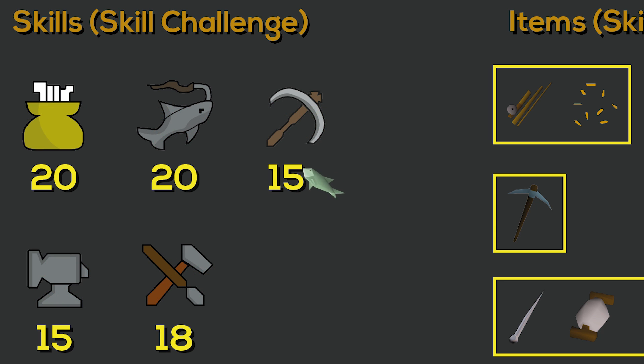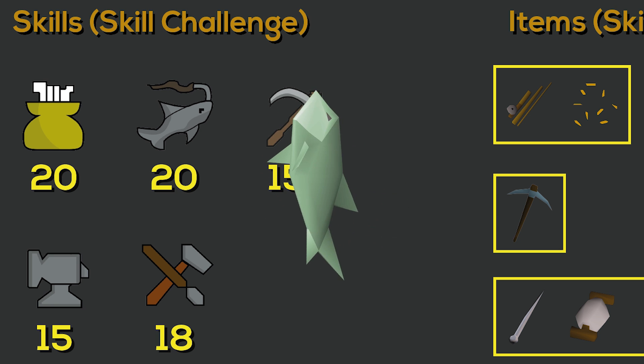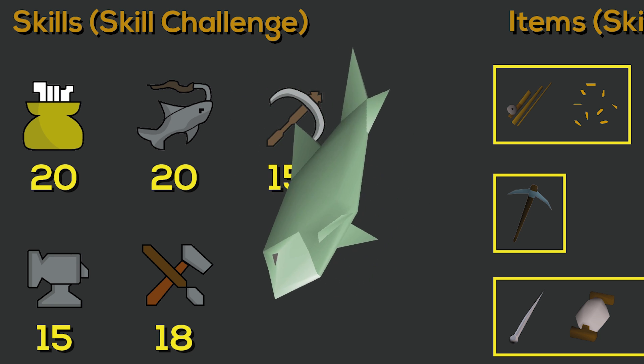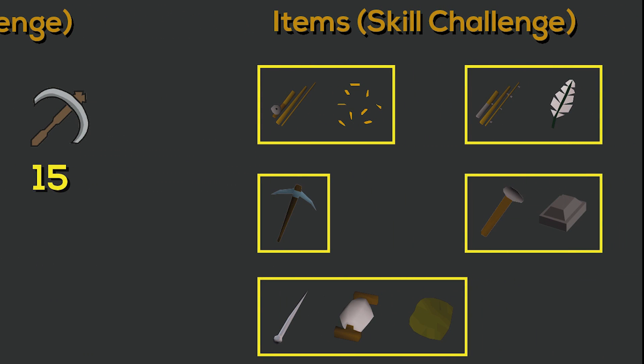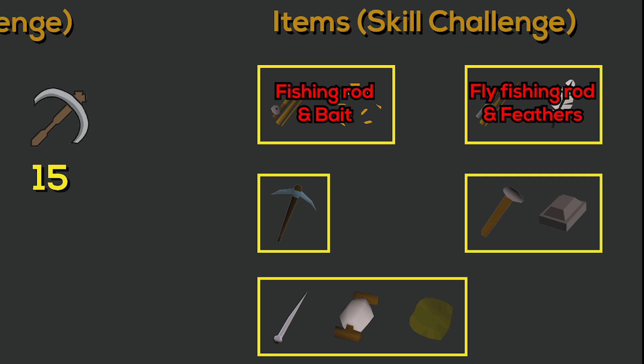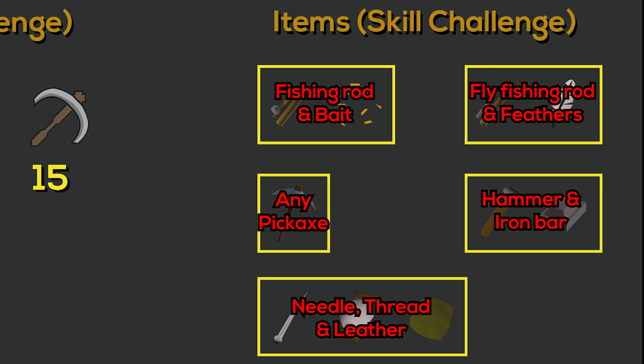If you are an Iron Man you will need 25 fishing instead of 20, because in order to cook a pike you will need to fish one first, and this requires level 25. Item-wise for skill challenges you need a fishing rod and bait to catch herring or pike, a fly fishing rod and feathers to catch a trout, a pickaxe to mine an iron ore, a hammer and iron bar to smith an iron dagger, and needle, thread and leather to make leather chaps.